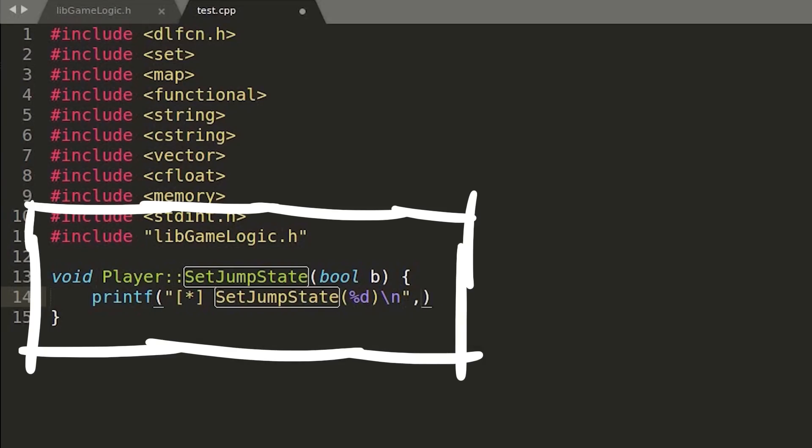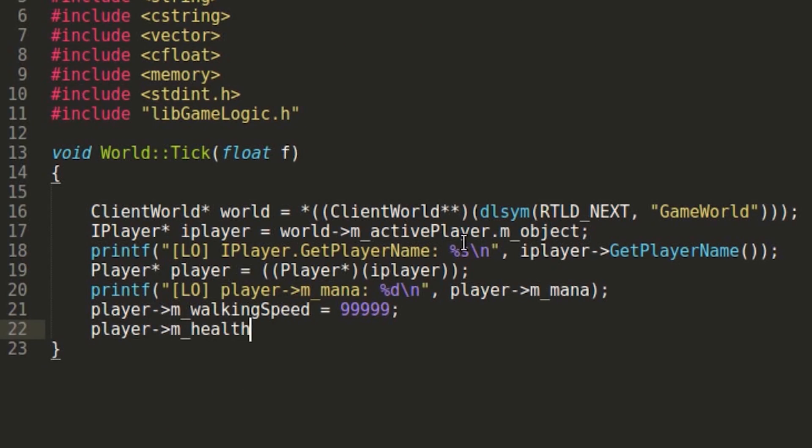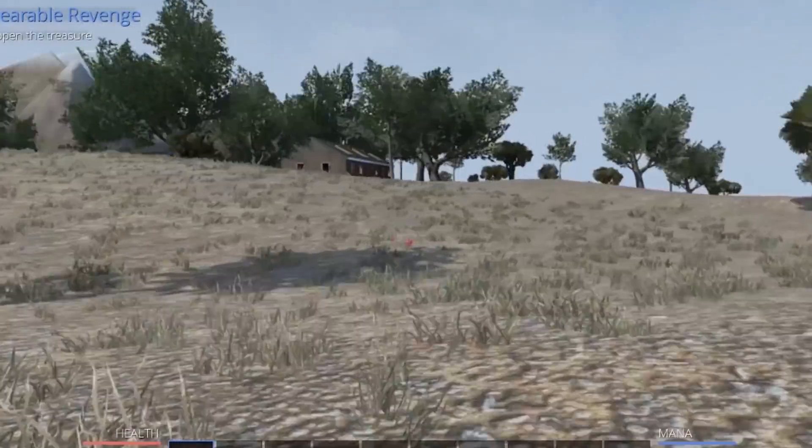Last video we figured out how to overwrite certain functions with ld preload and how to access the internal objects from lib game logic. With that we were able to increase our walking speed a lot. So let's see what else we can do.